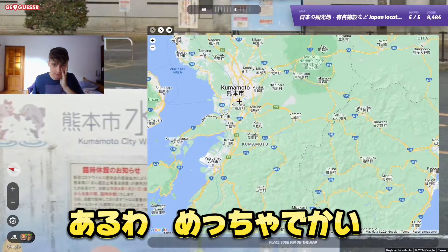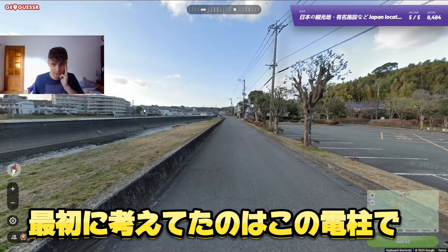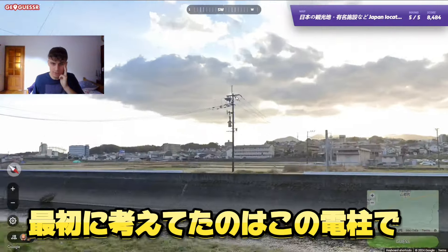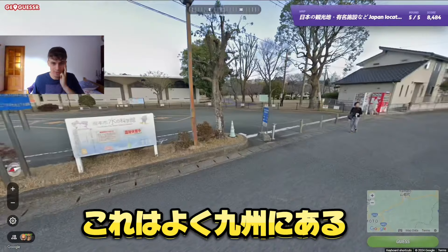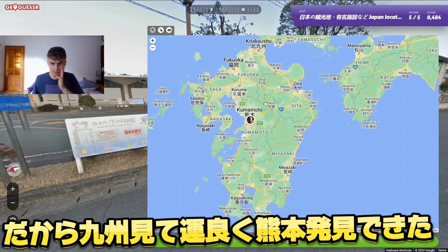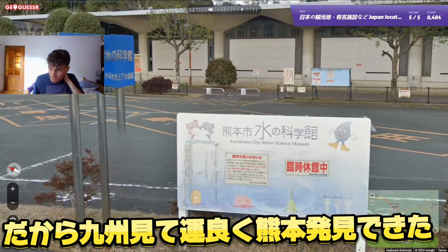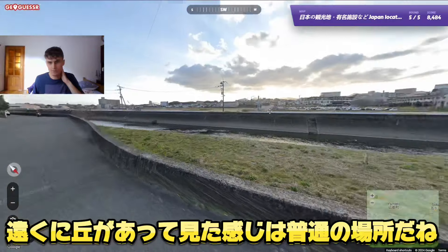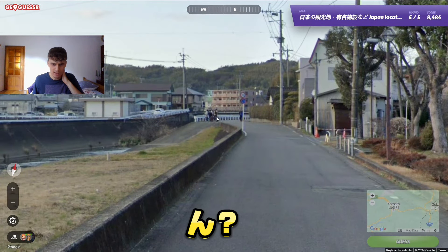Kumamoto is actually a big place, so I'm super lucky. The first thing I noticed was the utility pole style — the top and bottom design is super common in the Kyushu region. So I looked at Kyushu and found Kumamoto. There are some hills in the distance — a pretty normal, pleasant place.